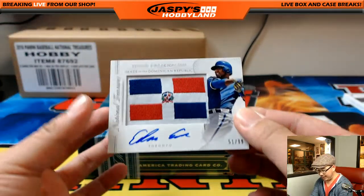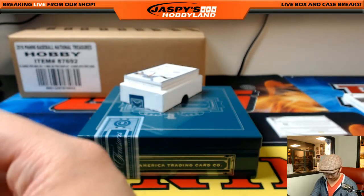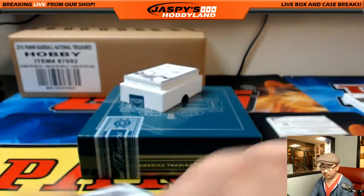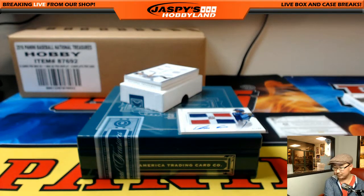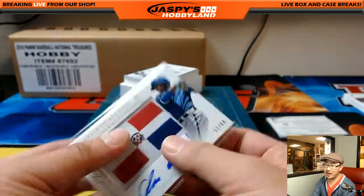51 out of 99, Edwin Encarnacion, Blue Jays. Tyrone Tobias, 51 out of 99.